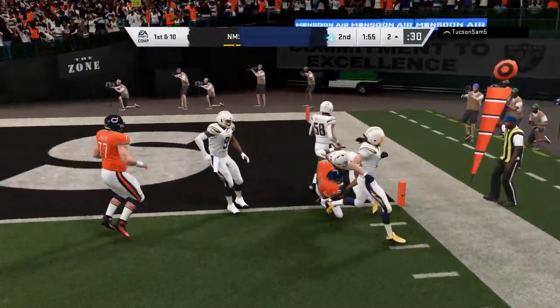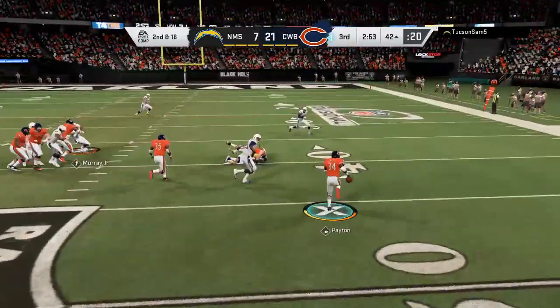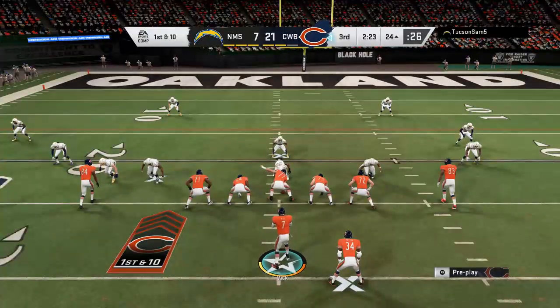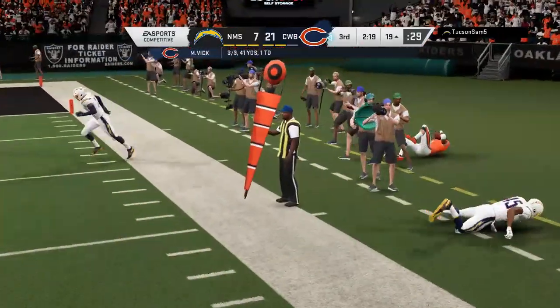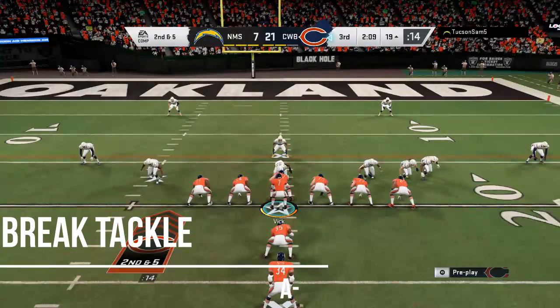He is better than Barry Sanders 100 percent. Zigzag: A-plus. With Human Joystick, you can zoom in and out with him — make sure you use and abuse that, especially in Weekend League. For a Bears fan this is a must-cop. He will not truck as well as a Dickerson or Bo Jackson because of his weight, but he does get the job done.